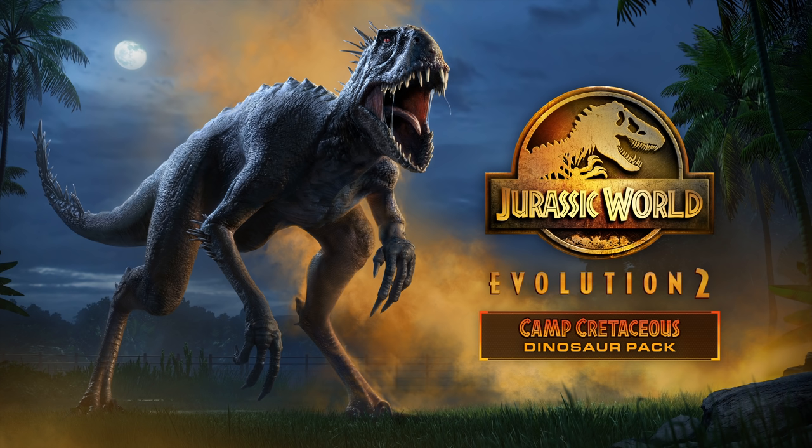Und Leute, ich bin noch nicht ganz fertig. Denn uns erwartet mit dem Camp Kreidezeit-Paket auch noch gleichzeitig ein kostenloses Update für alle Spieler, welches einige coole neue Funktionen in das Spiel bringen wird. Unter anderem den Spezies-Viewer, mit welchem man wohl noch mit größeren Details auf die einzelnen Spezies schauen kann. Vielleicht ist das ja irgendwie so eine Kameraperspektive, wo man die einzelnen Körperteile ansteuern kann. Also wenn ihr eine Ahnung habt, was der Spezies-Viewer sein könnte, schreibt es gerne mal in die Kommentare. Und wir bekommen sogar die First-Person-Ansicht, die wir schon mit einer Mod hatten – wir können jetzt ohne Mods offiziell durch unsere Parks als Besucher laufen. Was natürlich auch besonders cool ist für die Konsolenspieler, weil diese ja keine Mods installieren können.